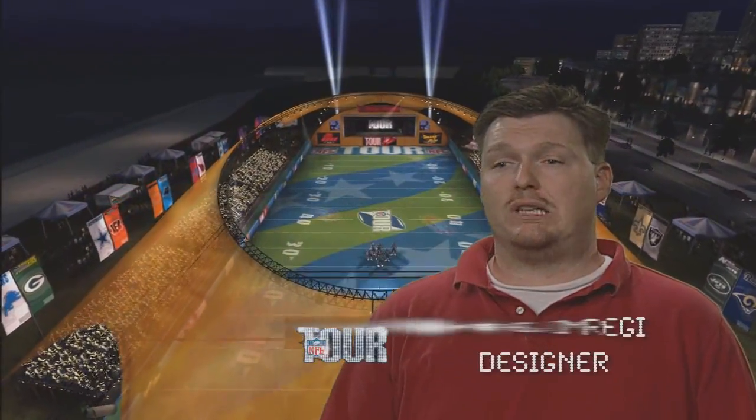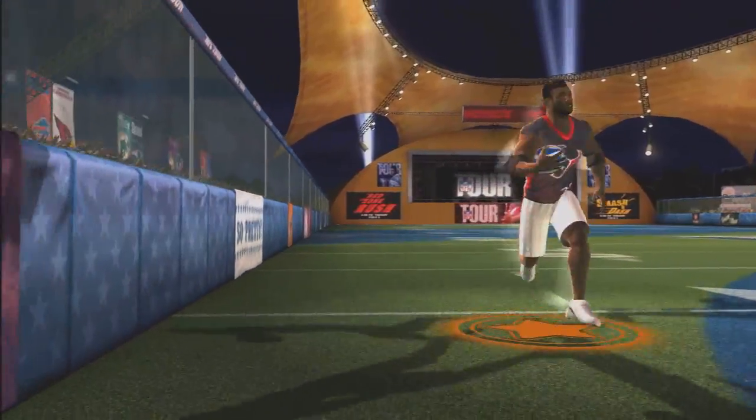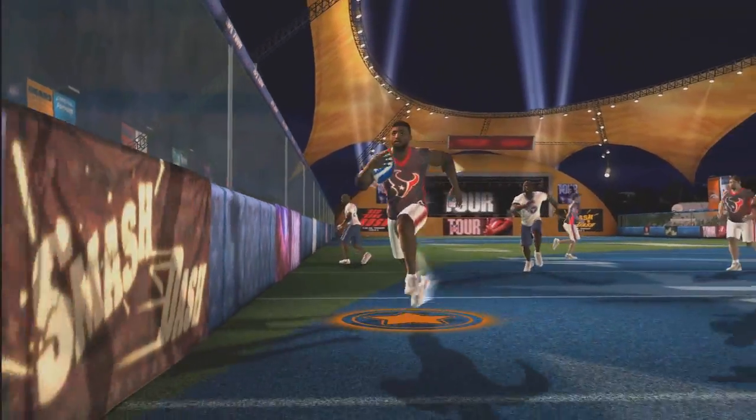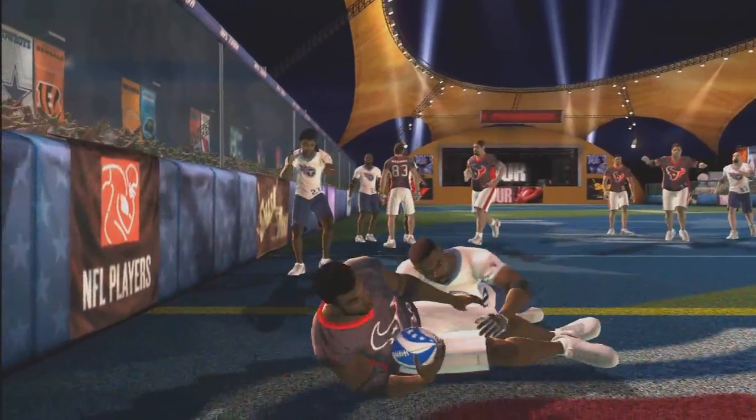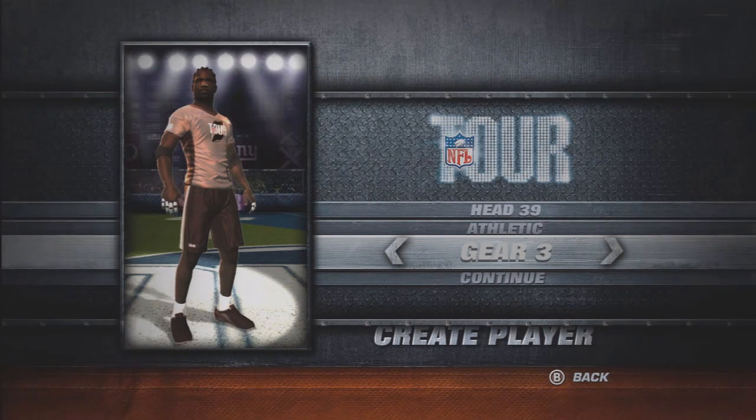Tour Mode starts with the idea that you've been selected among a pool of average players and given an opportunity to compete with the best guys in the NFL. So the first thing you'll do as a user is create this player. You go into the game — it's very simple, very quick — create a player mode. You pick your appearance options.